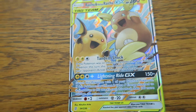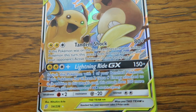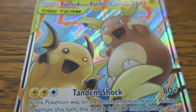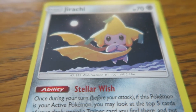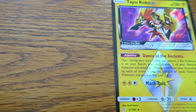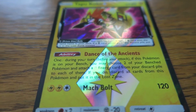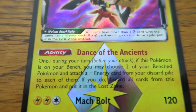Raichu and Alolan Raichu GX can be powerful and powered up by a single Full Blitz attack from Pikachu and Zekrom GX, and you have multiple ways of switching it in from the bench to get extra effect from Tandem Shock. Paralyzed is a powerful special condition, so make use of it. You can use Jirachi's Stellar Wish ability to dig for the trainer cards you need, then play Switch to bring in a powerful attacker after Jirachi falls asleep.